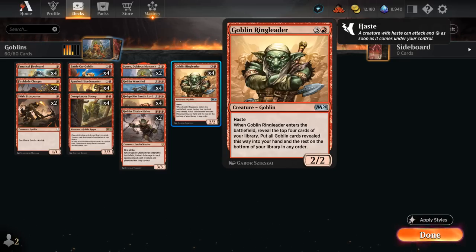Ringleader is a 2/2 with Haste that when it enters lets us reveal the top 4 cards of our library, putting all Goblin cards revealed into our hand. It can be amazing if we hit 2 or 3 Goblins with it.